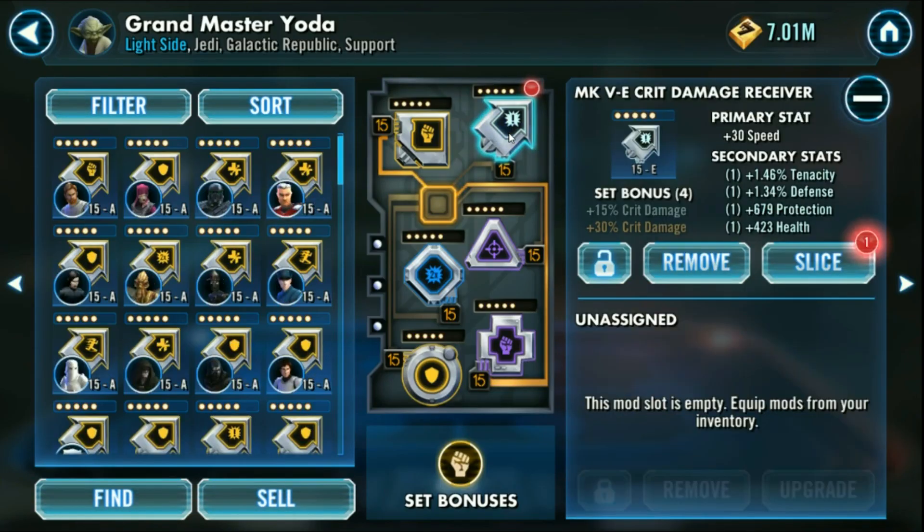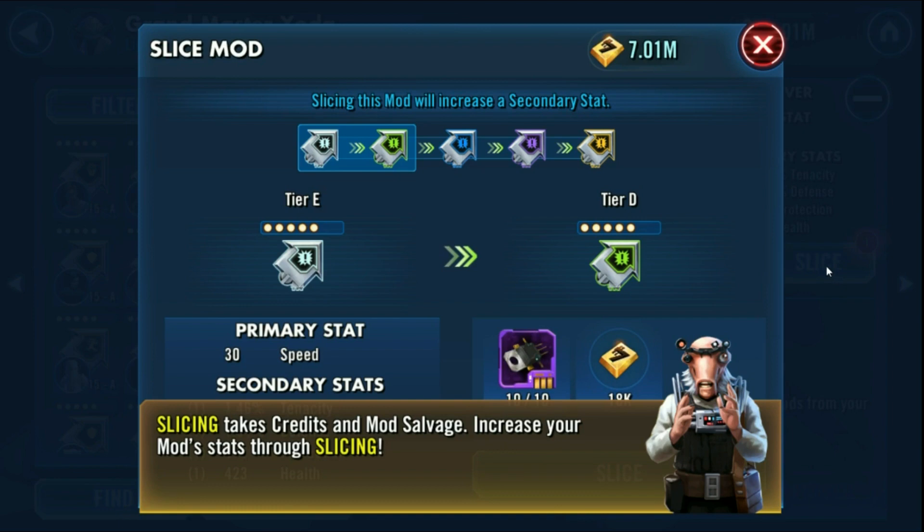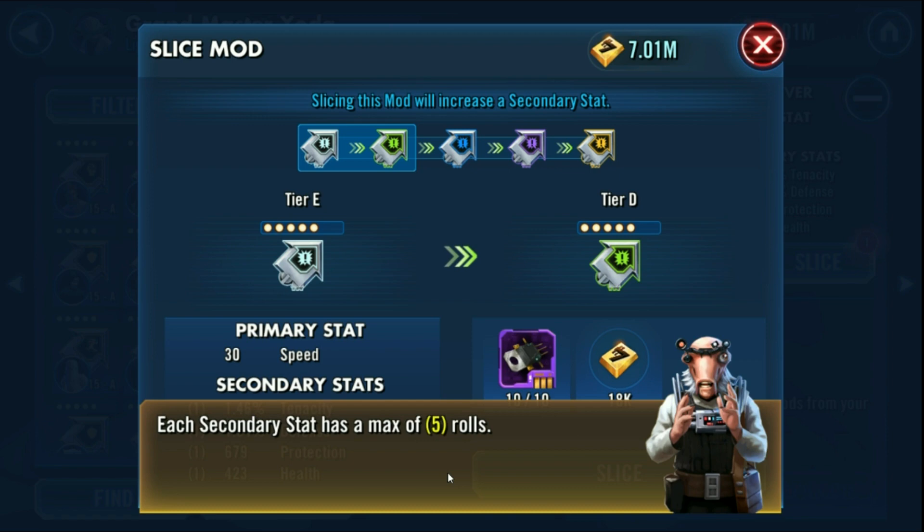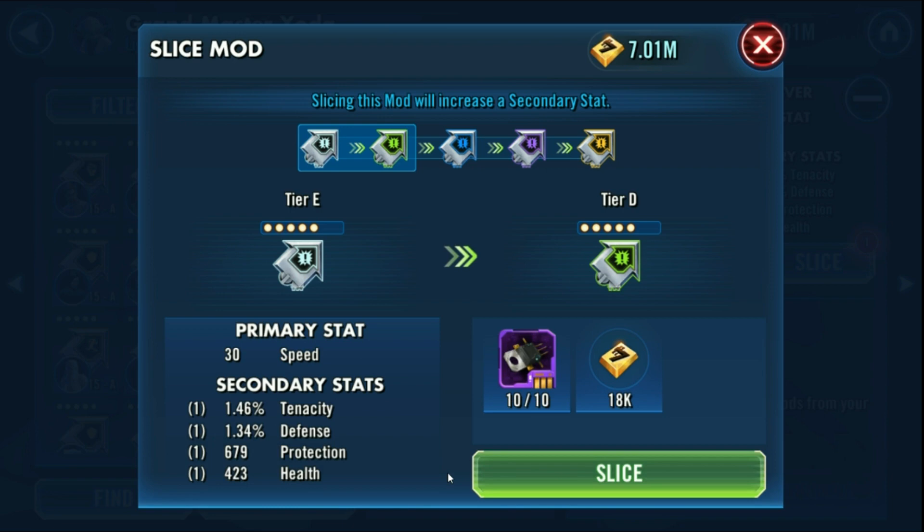Let's go to the Yoda one. Slice. Slicing takes credits and mod salvage — increase your mod stats through slicing. I don't want to slice right now. When you slice to increase a mod's tier, one of your mod's secondary stats rolls will increase. Each secondary stat has a max of five rolls.